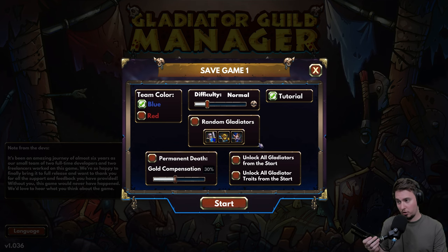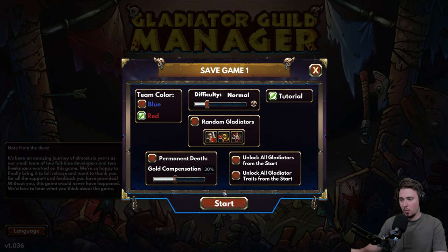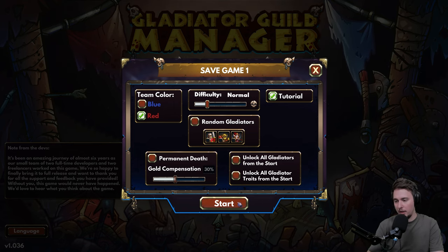We are going for a new game. We will be playing as red because I don't like blue, and we will be playing on normal with the tutorial. Random gladiators - oh hell yes. Let's go for the first three recommended guys. There are options like Gold Compensation, unlock all gladiators, unlock all gladiator trades - that's something for your next playthrough to mix and mash right from the beginning without going through the hassle. Let's go with normal settings.